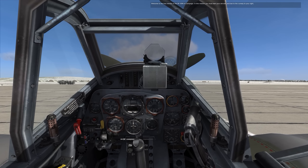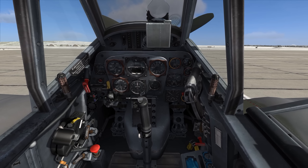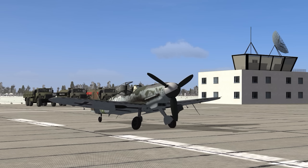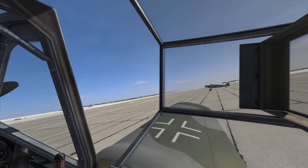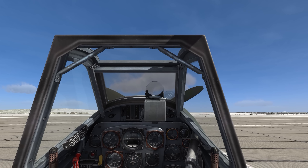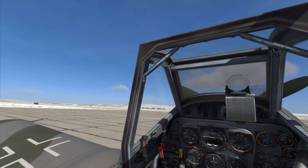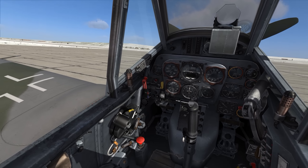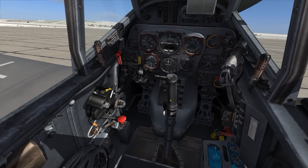Instead of starting up and taxiing to the right as briefed, we're going to start up and taxi to the left. I'm going to run through the startup and taxi procedure step by step, pausing at different systems for a more detailed look at how they work — so we not only understand step by step how to perform procedures, but also understand what the procedures are doing, so that in the future we don't necessarily have to go step by step from a checklist.